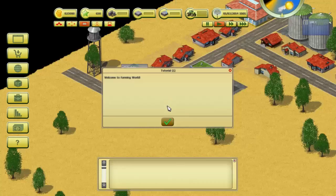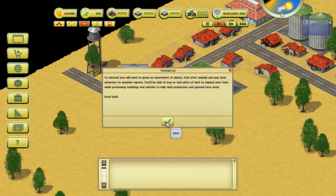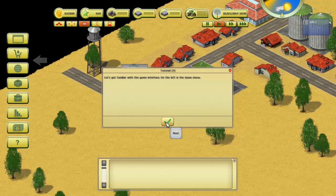Welcome to Farming World. Your goal is to create a thriving agricultural company. To succeed you will need to grow an assortment of plants, look after animals, and pay close attention to weather reports. You'll be able to buy or rent plots of land to expand your farm, while purchasing buildings and vehicles to help with production and general farm work. Good luck.